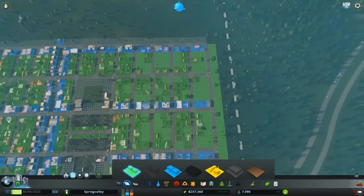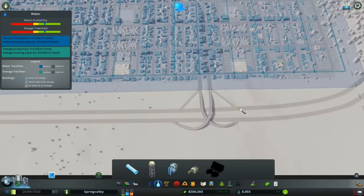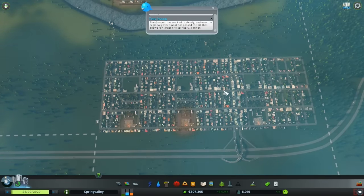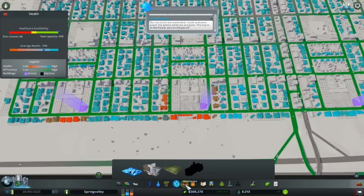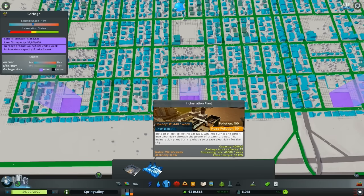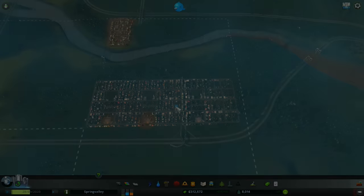I'm not going to zone up there just yet. Electricity is good — is water okay over here? Water is not okay. There we go, water is taken care of. Okay, so we got our 8,000 goal! That's gonna probably do it for this episode. When we come back next episode, we're getting rid of those landfills and moving to incinerators. Anyway, I hope you enjoyed this episode of Cities Skylines — if you did, make sure you hit that like button. Hope you have a great day — this is iJevin, peace out.